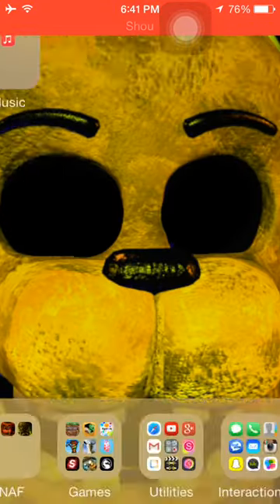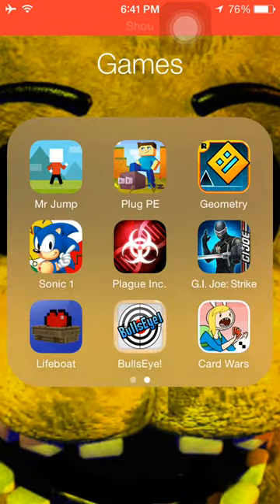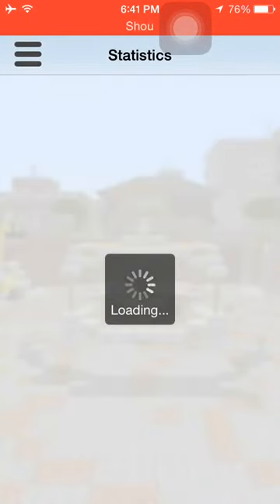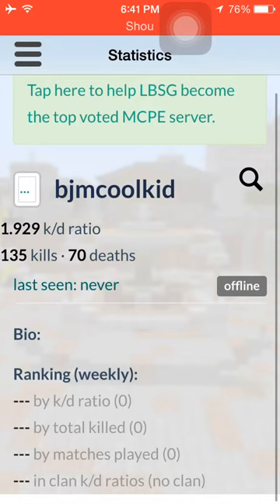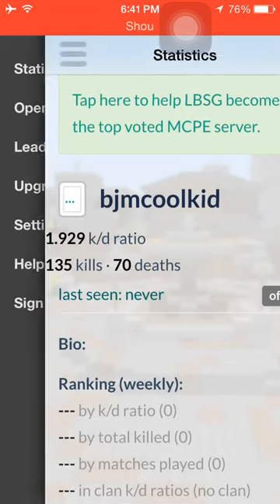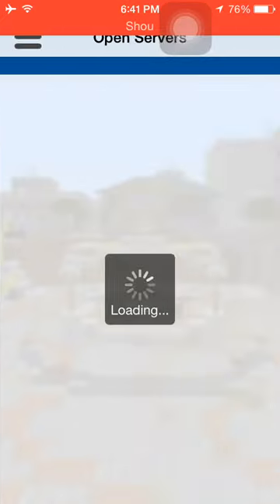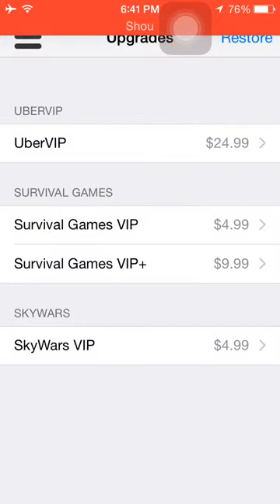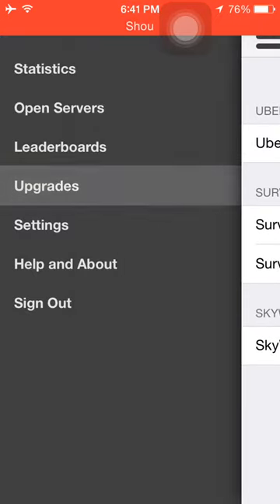Hey guys, today I'm going to be talking about the Lifeboat app. The Lifeboat app is the app that shows you how many kills and deaths you got, shows you open servers and stuff, who's like on the top, and you can buy VIP and stuff on it.